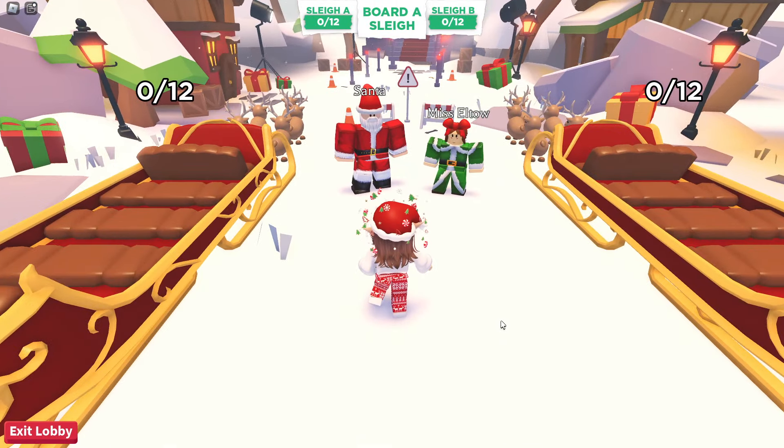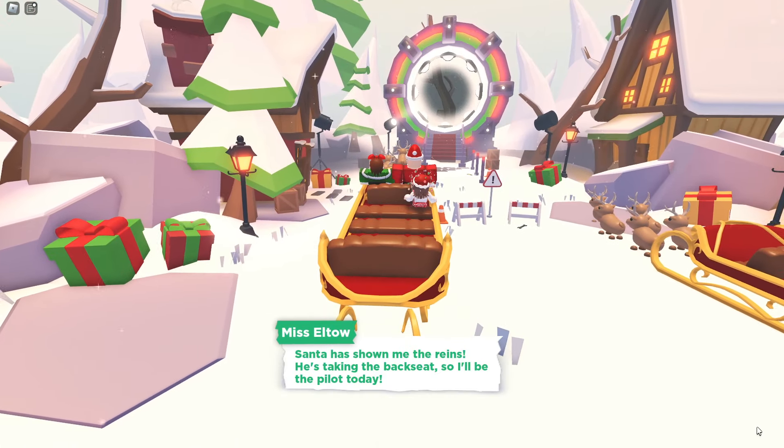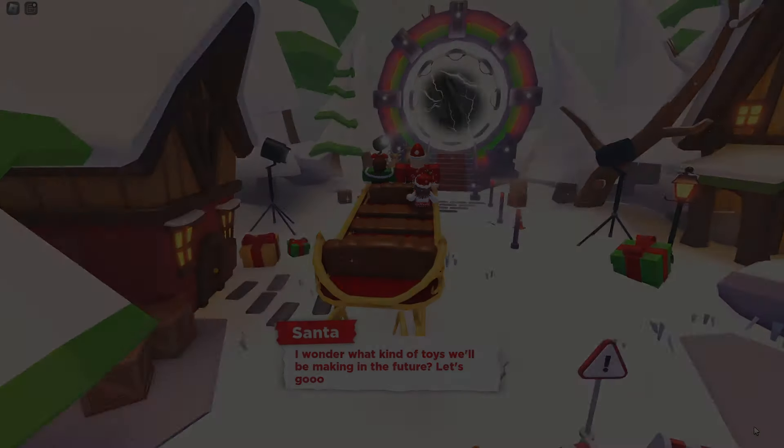First things first, you're going to want to head into the portal and jump onto a sleigh and wait for the timer to go down. When it hits zero, you will fly into the portal with Santa and Miss Elto.